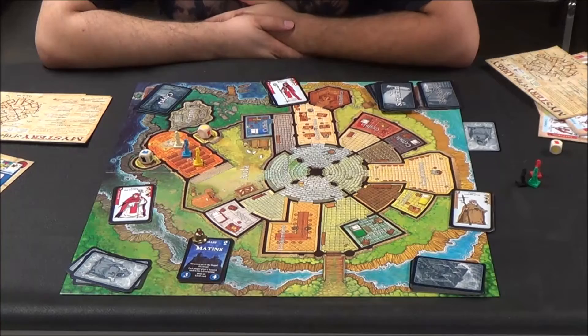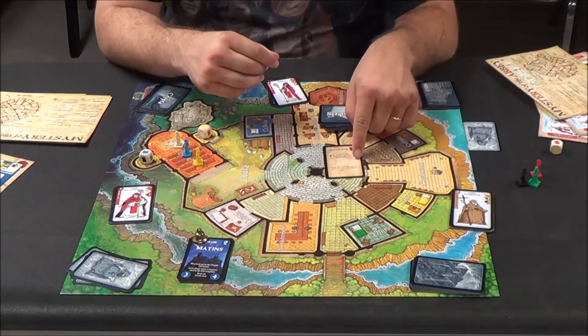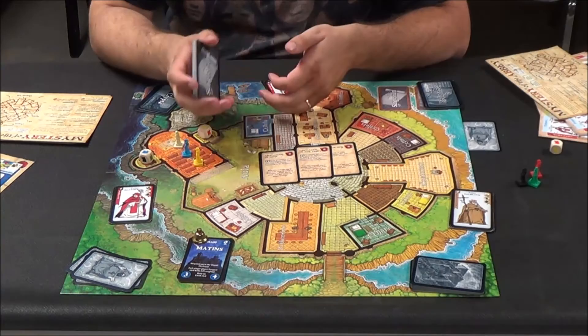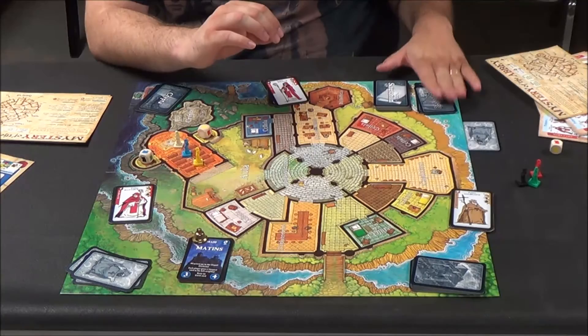The Scriptorium — you draw a Scriptorium card. They're going to have different abilities on them, and you'll just have to read through whichever card you draw to see when it'll be useful, because they can benefit you differently. It's kind of like the Bibliotheca ones, except the Bibliotheca ones are going to be a little bit more powerful. However, you cannot get more than one Bibliotheca card, whereas you can get more than one Scriptorium card.